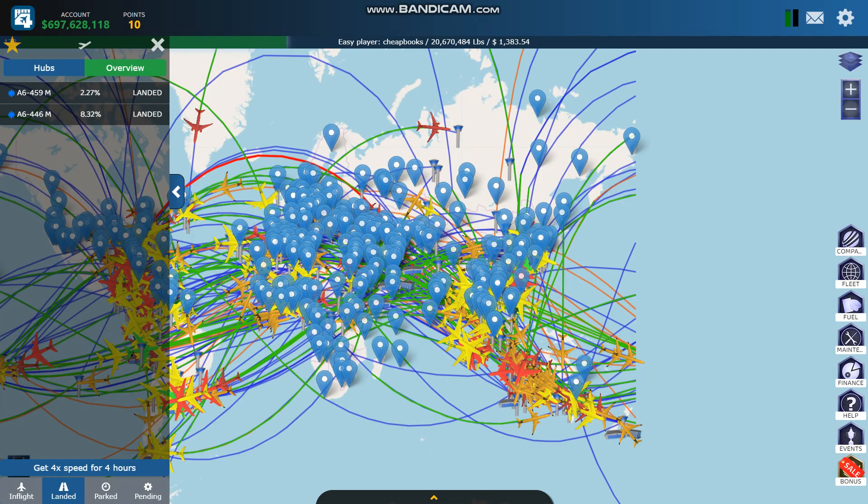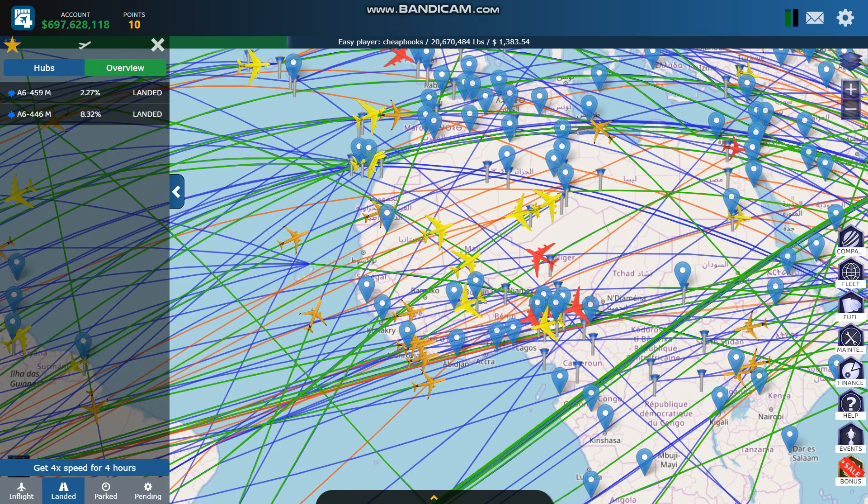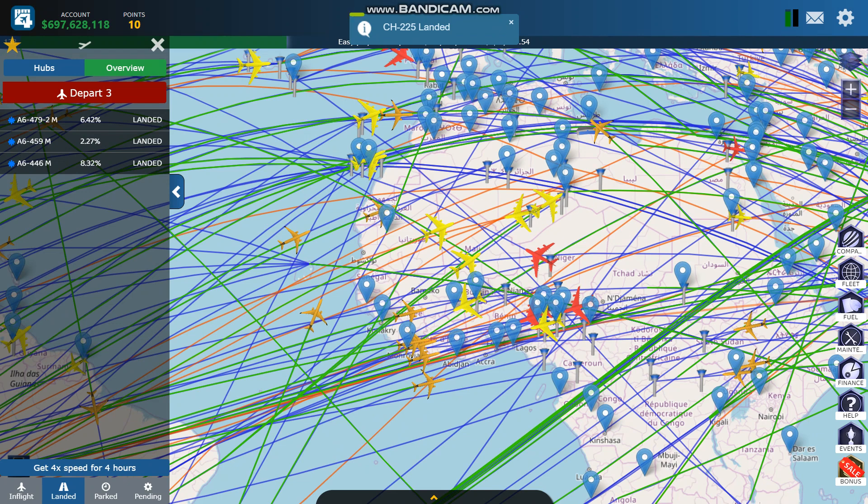So that's the basic gameplay. And it's kind of a real-time game. So if you depart a plane and it says it takes 12 hours, it's going to take 12 hours. And what I do is I check three or four times a day on my laptop. I look at my plane, see what needs to be repaired, check my advertising, depart the aircraft, buy new aircraft, plan routes, etc.